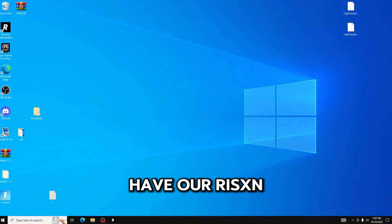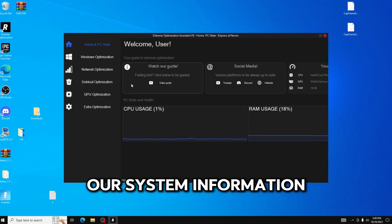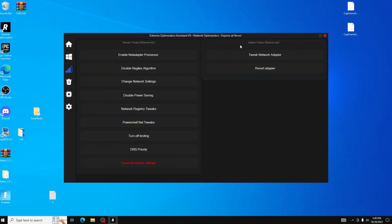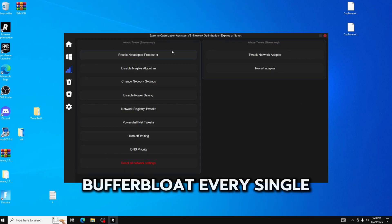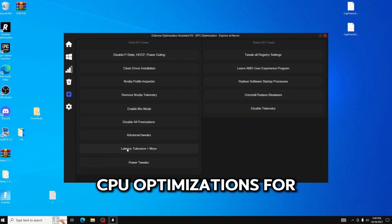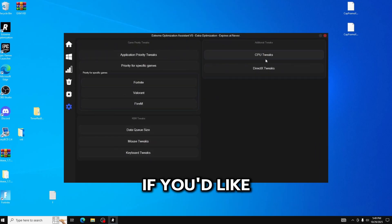Here we have our Risen Tweaks Extreme Panel. On the front page we have all of our system information. We have Windows optimizations, network optimizations — these are the best in the market, I can say that for sure — A plus and buffer bloat every single time. We have ebloat optimizations, GPU optimizations for NVIDIA and Radeon, and some extra optimizations.